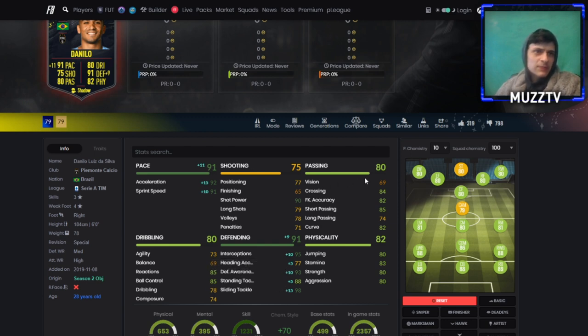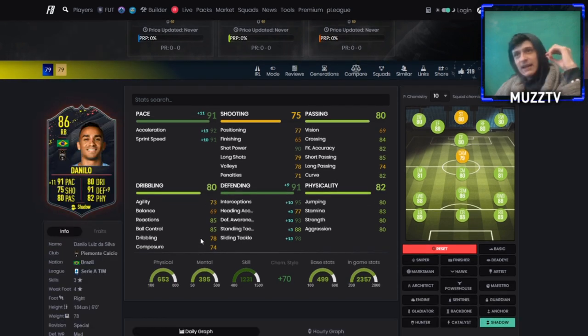His passing stats are still pretty sick - 85 passing, 74 long passing. He's got good crossing and stuff as well. His dribbling stats - his agility and balance is going to be an issue. It's similar agility and balance to Kyle Walker. I'm not sure if 69 balance and 73 agility will be a huge issue with Danilo because he's a right back, but it might be quite clunky. It's not too bad though.